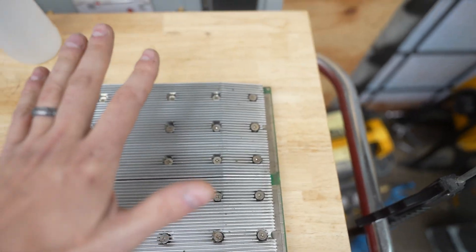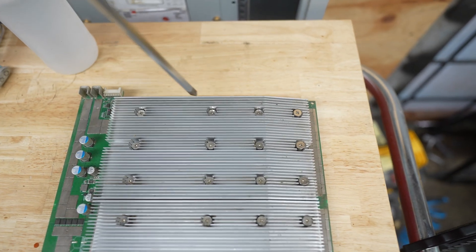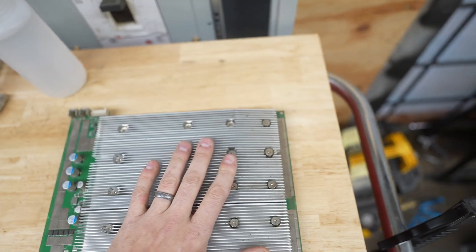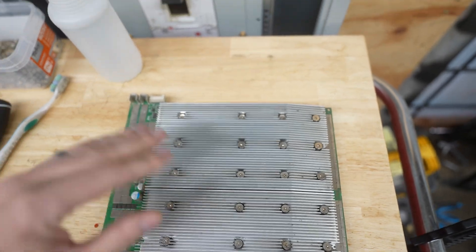So what we do for these boards is also tighten any screws that are loose. We go through all the screws, tighten them all, and then plug the board back in. A lot of times the board goes back to working without any issues, and there you go.